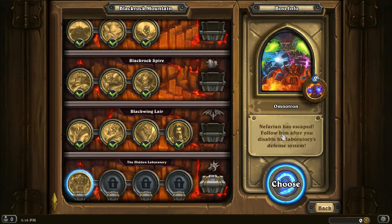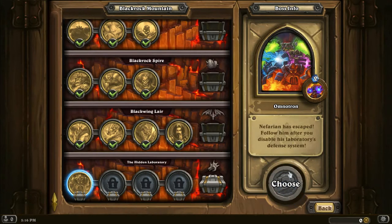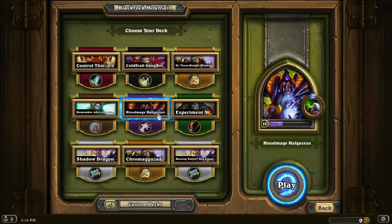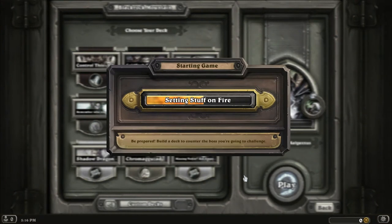Nefarian has escaped. Follow him after you disable his laboratory's defense system. We unlock Nefarian at the end. I have no idea what this is going to be. Why don't we test it with Blood Mage Monk Axis, and then we'll see where that goes.